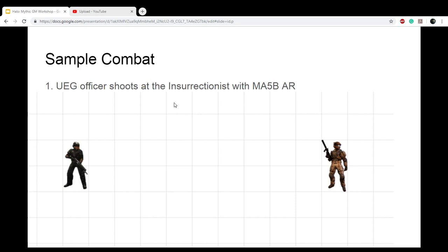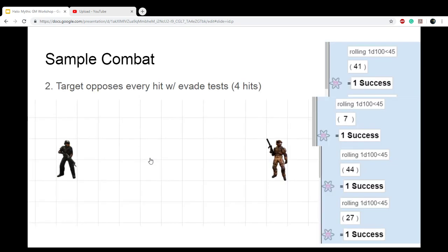An auto of eight means he shoots eight times. He rolls a d100 under his warfare ranged skill eight times. In this example, only four of those shots go through.